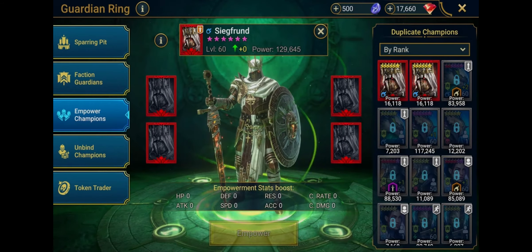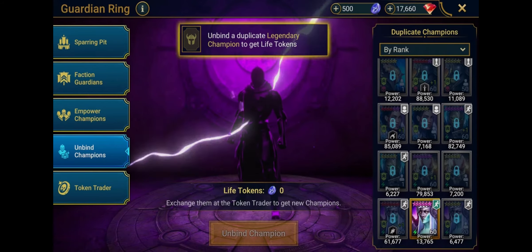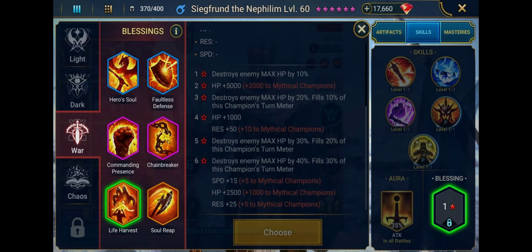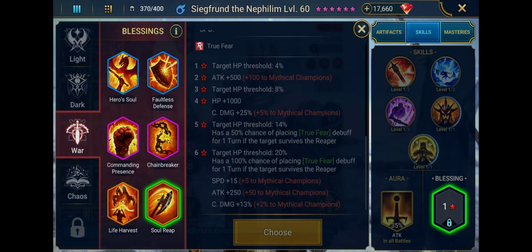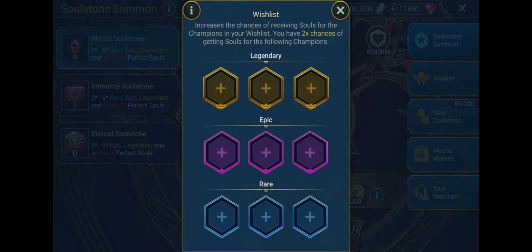As for Empowering, that works exactly the same, but you can't unbind Mythical Champions. When it comes to Awakening, it's business as normal — Blessings will remain the same across both Forms, and Mythical Champions will get extra stat bonuses from them. Since there will only be a few Mythical Champions at launch, you won't be able to add them to the Wishlist at the Altar of Souls for now.